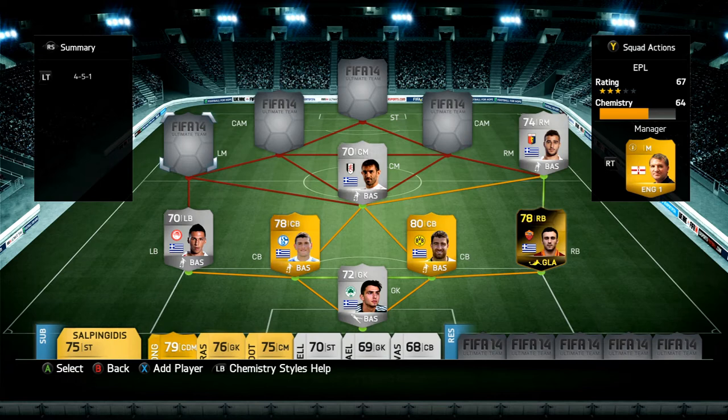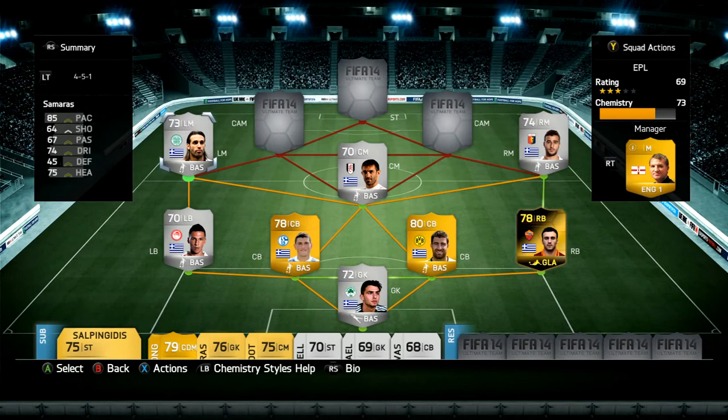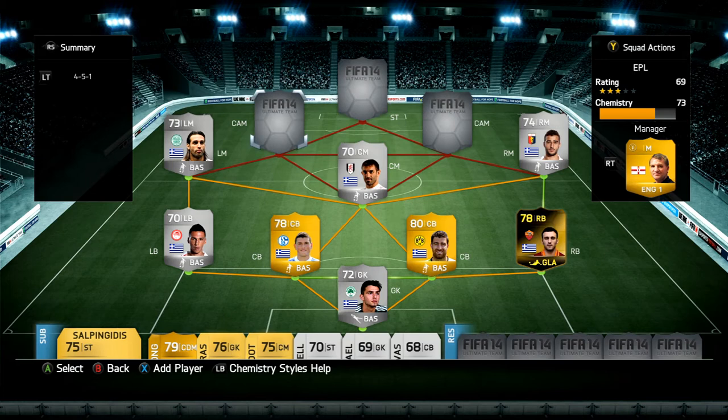At left mid, we've got Georgios Samaras from Celtic in the Scottish Premier League. He's got an in-form version with a 74 overall, but I'm not picking that up now because with the market crash coming soon, his price will probably drop from about 90k down to around 50-60k. His standard version is really awesome at 73 overall — 85 pace, 74 dribbling, 75 heading, three-star skills, three-star weak foot. I picked him up for about 1k, so you're better off buying this version for now.